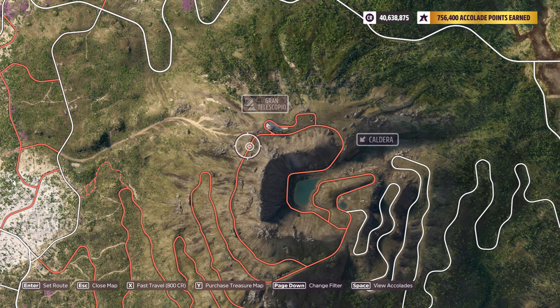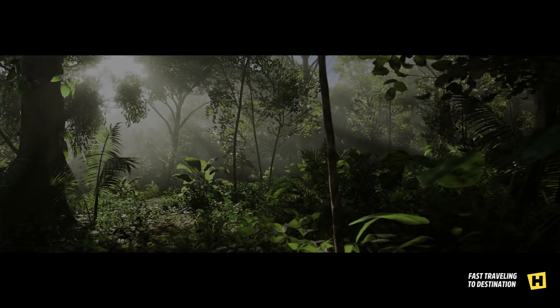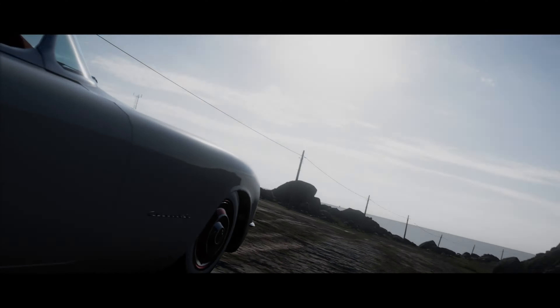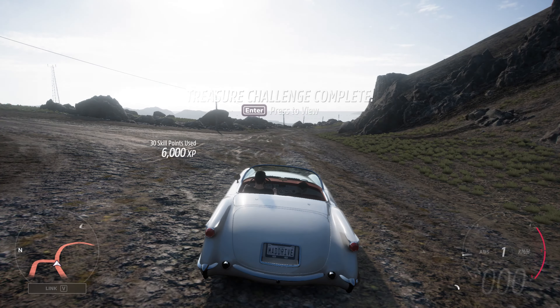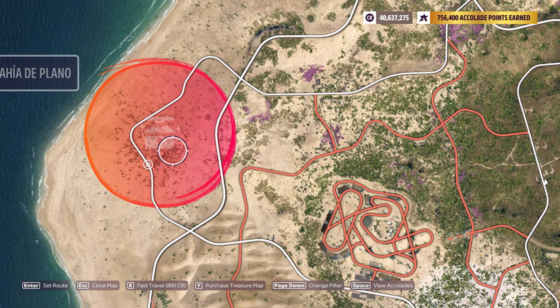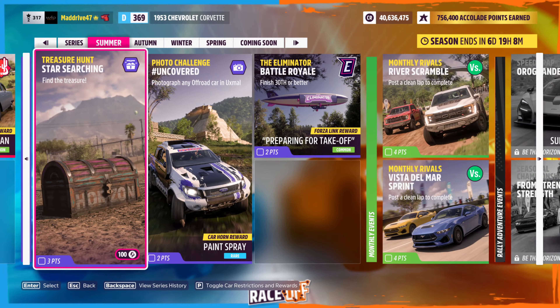After that, your goal is to go to the Grand Telescopio. I just fast traveled directly to it to save some time. When you do, the treasure challenge complete will appear, and our map will naturally show an orange circle indicating the chest is there.